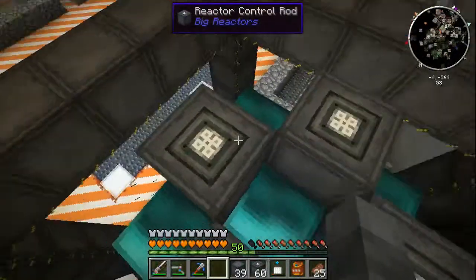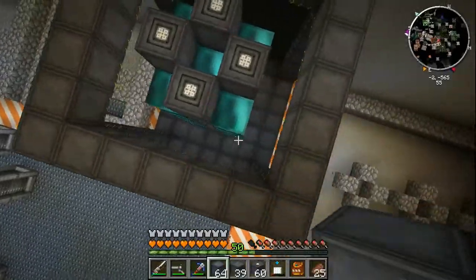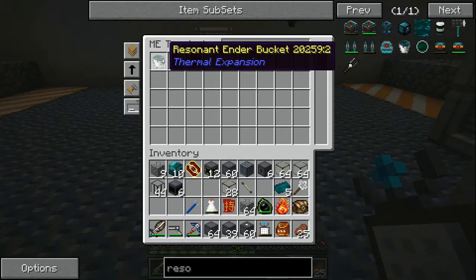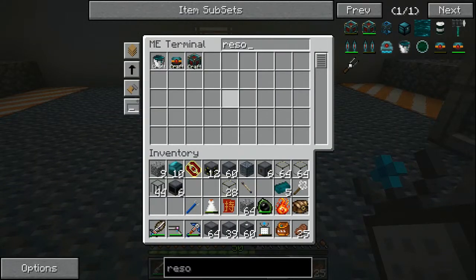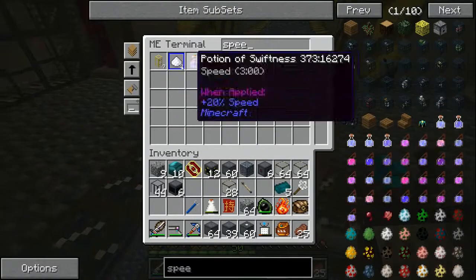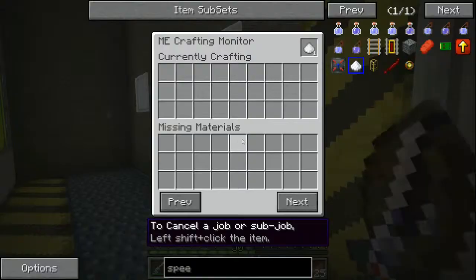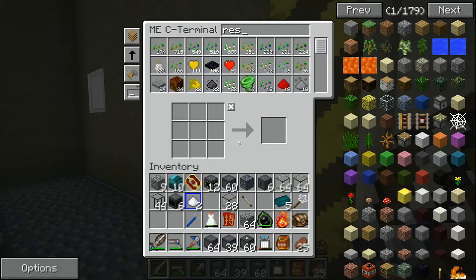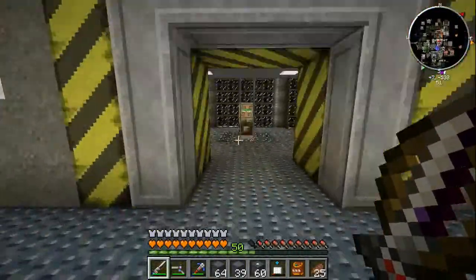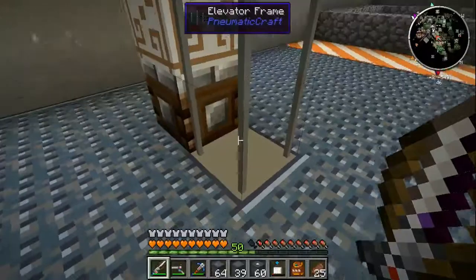Now we need liquids along the sides. For that we want resonant ender buckets. I also need to cancel the 1,000 iridium we have crafting. Let me head back to the reactor level. Let's do some elevator speed upgrades - two speed upgrades, pretty nice. Now let's check on our resonant ender supply.